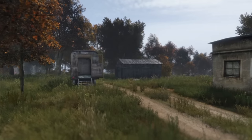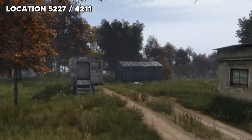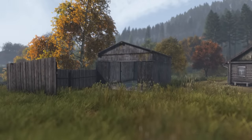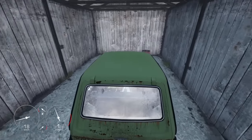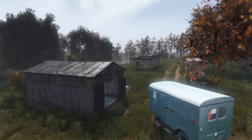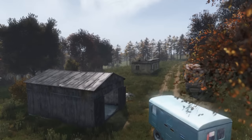And it couldn't be a top base location video without my personal favourite: the small shed located just north of Churno. These sheds are located everywhere and make for a perfect solo starter base. With one gate you can wall off the shed, where you can fit a car and a decent amount of storage. This location is perfect as it's off the beaten track, but close enough to Churno to be able to easily re-gear after dying.